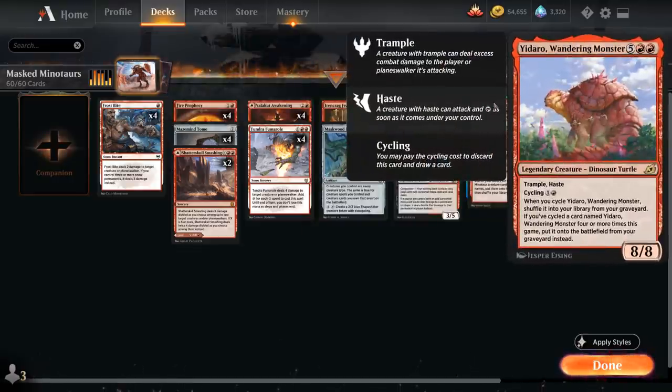And then we have Yidaro, Wandering Monster — an 8/8 creature with Trample and Haste that can also be cycled for 2 mana if we happen to draw it. If we cycle Yidaro, we get to shuffle it back into our deck instead of putting it into our graveyard, so we can find it later with Deathbell Warcry.